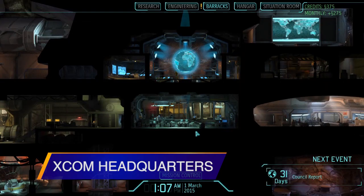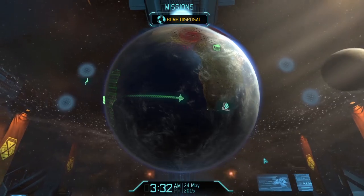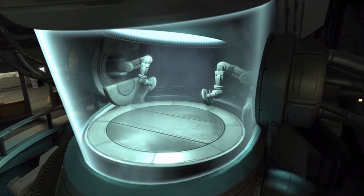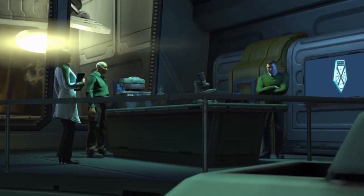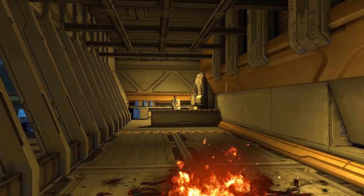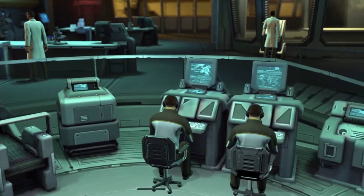The way you build your XCOM headquarters shapes the path and success of your missions, and its value can't be ignored. Here, you not only keep an eye on situations across the globe, but manage barracks housing your soldiers, labs to research new technology, and alien holding cells to interrogate captives. All of these facilities require power, funding, and staff, so you have to restrain your eagerness to acquire new abilities and always count the costs. The strategy involved in managing your HQ serves as a solid complement to the intense battles you wage out in the field. This is where all of XCOM's research and development takes place.